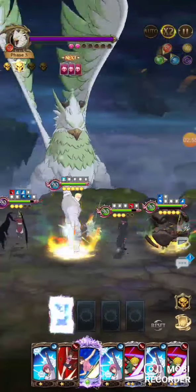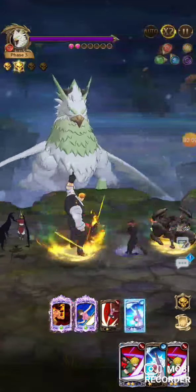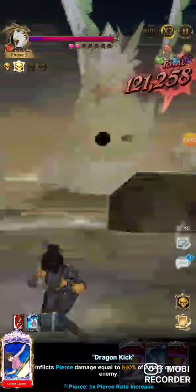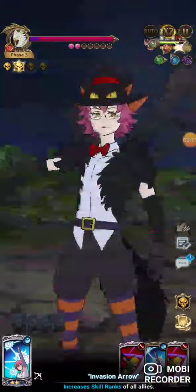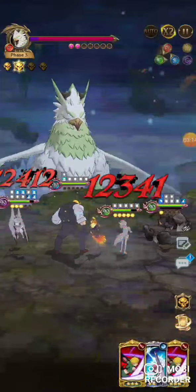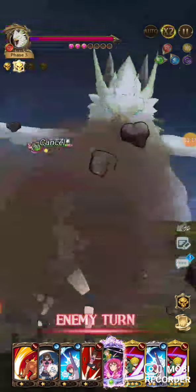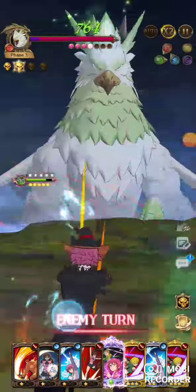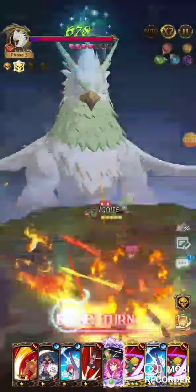We'll hit with Eskinor's single target and rank up. For this strategy to work, you do need to have at least a four-out-of-six Eskinor. Melee can be one-out-of-six — that's fine — but you do need some dupes in Eskinor. He's going to remove my buff taunt, but I have another one on deck. Attack goes through — that's fine.